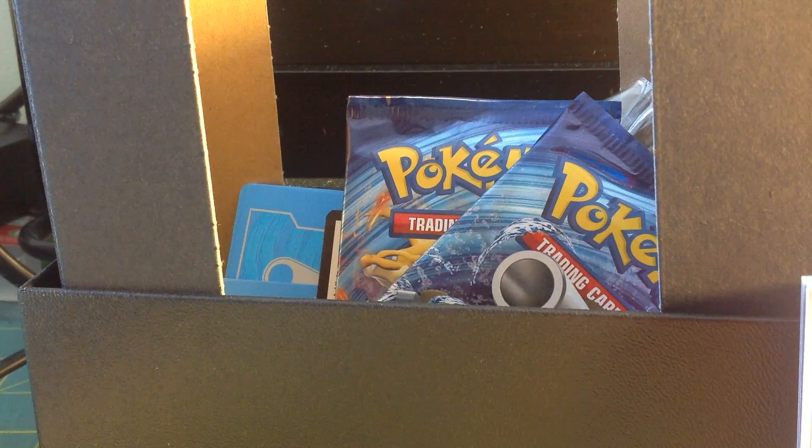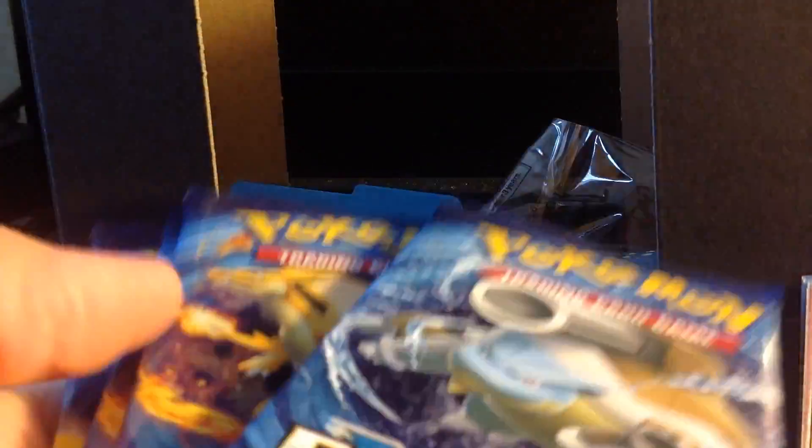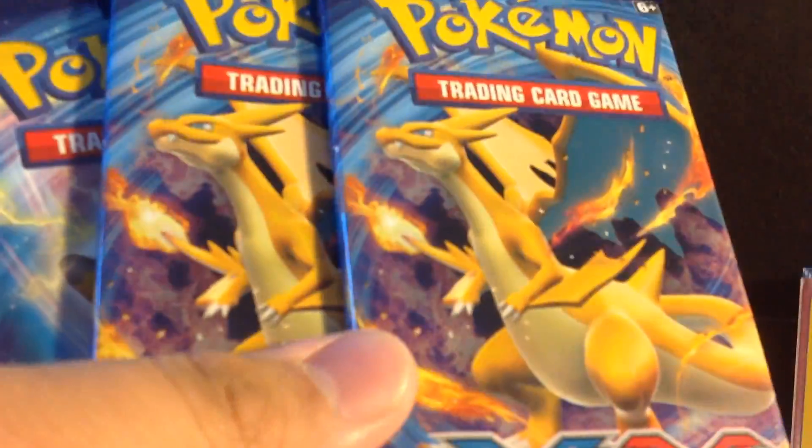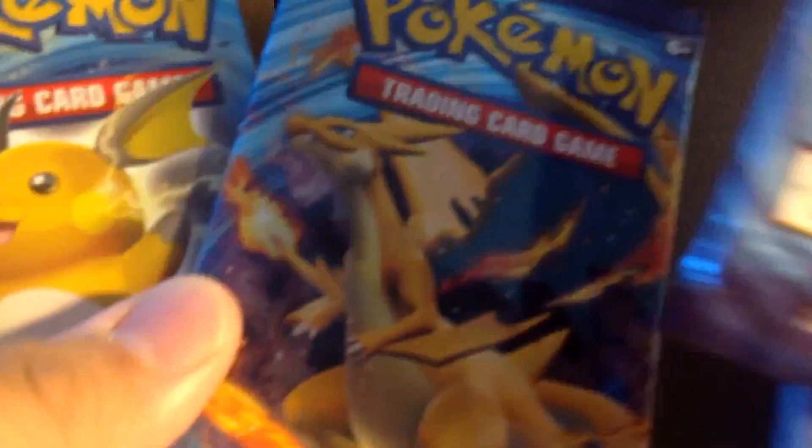What's up everybody? It's HD Gamer and this is the second part of the Elite Trainer Box for Pokemon Evolutions. I needed the Venusaur — I got it on the cover.